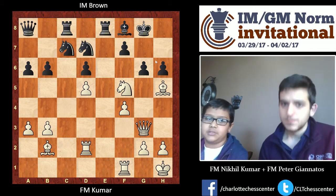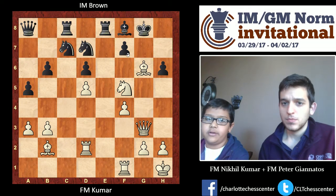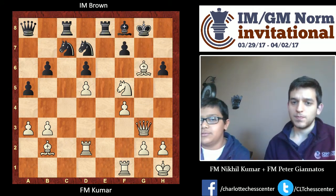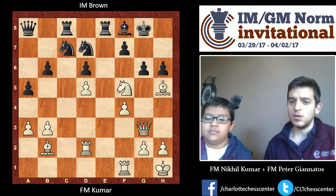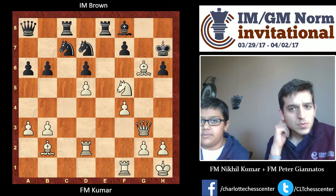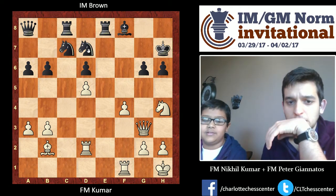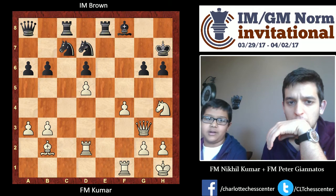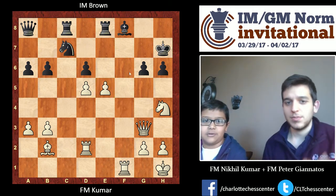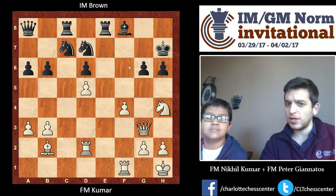I'm threatening — if he just plays a waiting move — to come here, and then it's just winning. He had to play King H7, but then I have this move. Knight H4, and it's just waiting. He cannot protect G6. The only way he can continue is like this — the material is equal — and he resigned after Knight H4.